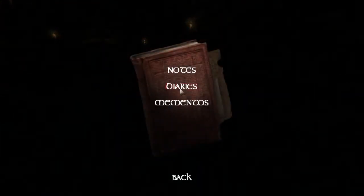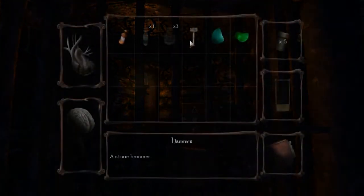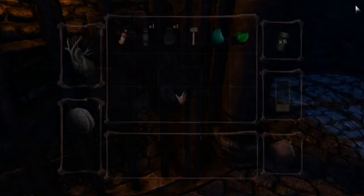I didn't do all the — what else did I need to do? Let me check real quick, just so I don't loop back around. I think I have one idea of what I need to do. Something with this. But how do I get in there? Is the ultimate question. I don't have any sort of key.